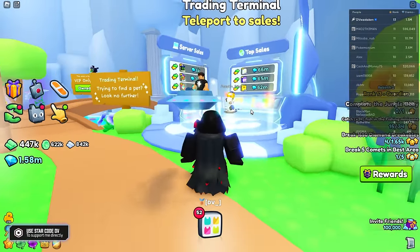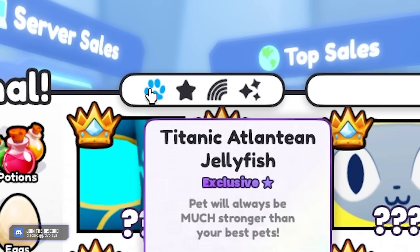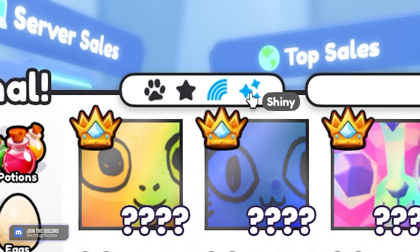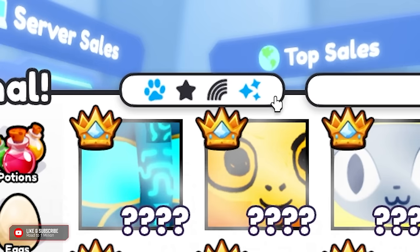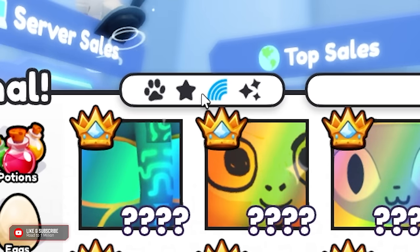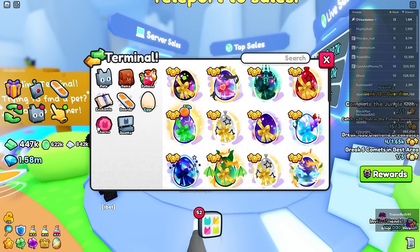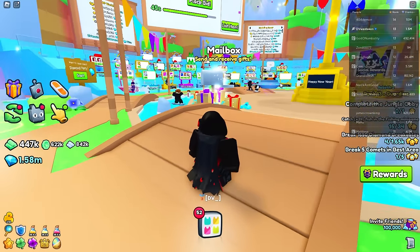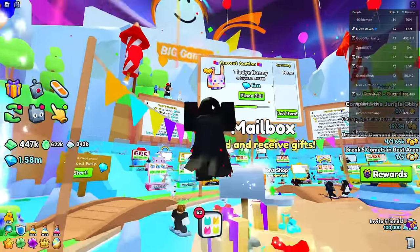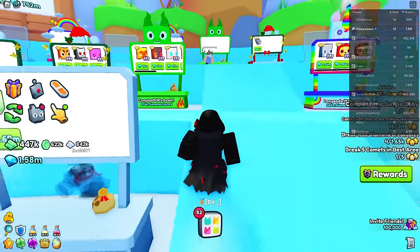Let's move on to the trading terminal because this is a really powerful tool. If you're looking for an item you can click on Pets to find pets — there are normals, golden rainbows, rainbow shinies, and golden shinies. You can toggle shiny on or off. Over here are all the item types — potions, eggs, and more. For example, if we search Hubert, it's going to teleport us to the trading plaza that has one. If it teleports you but not to a booth, it means it's in the auction, so keep an eye there. There's also a mailbox, but I wouldn't recommend using that for trading.